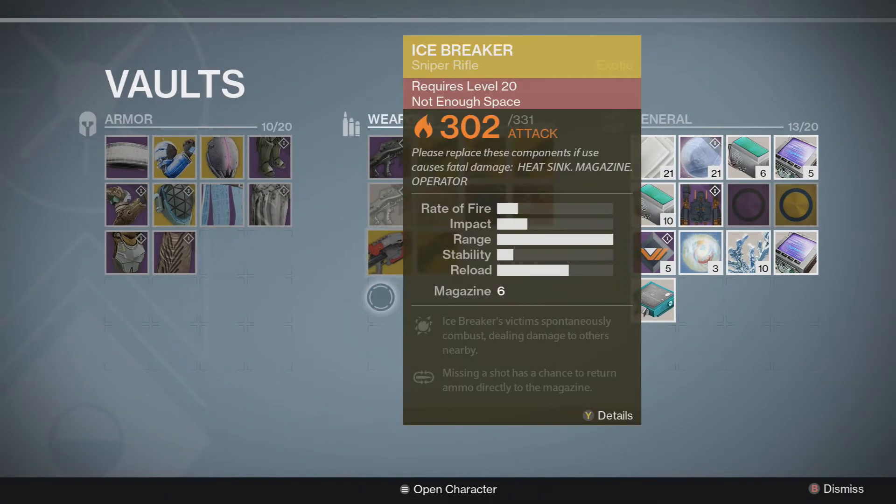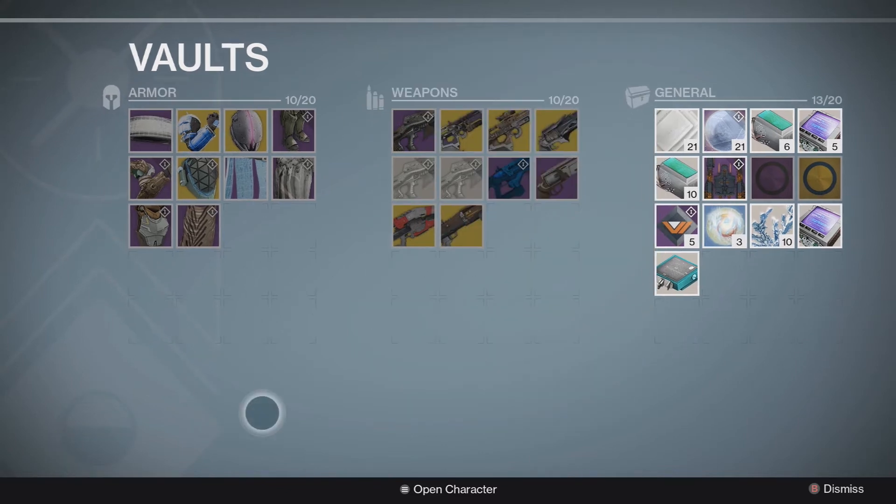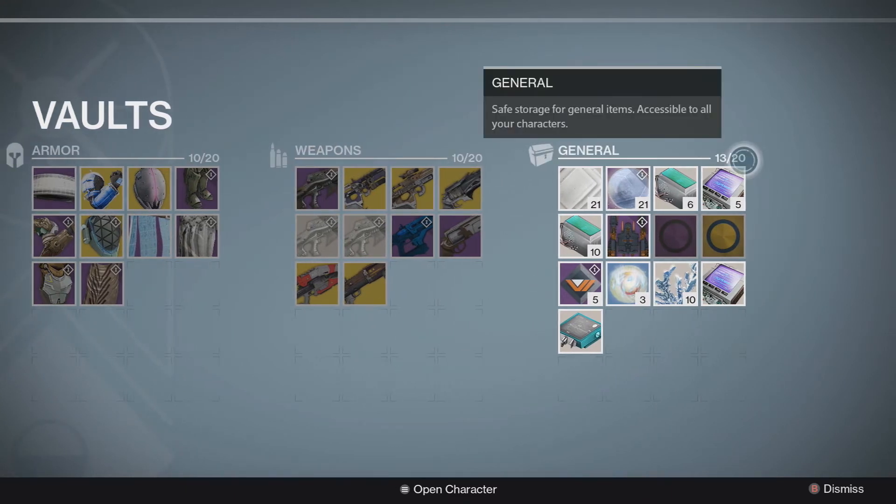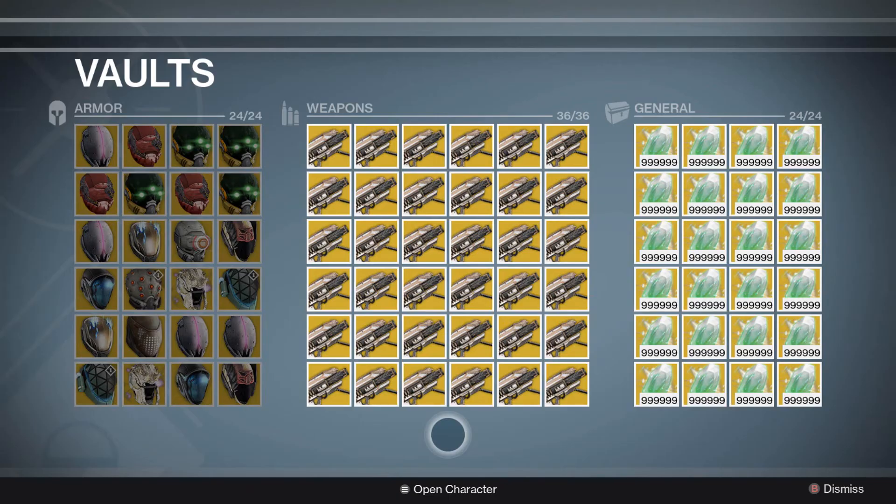This is the current vault space — we've got 20 slots for armor, 20 slots for weapons, and 20 slots for general. Bungie put out this image showing the new counts: we will now have 24, 36, and 24. They put a bunch of Gjallarhorns in there and all the helmets, but one thing I thought was interesting is the stack number on the general items being almost a million.